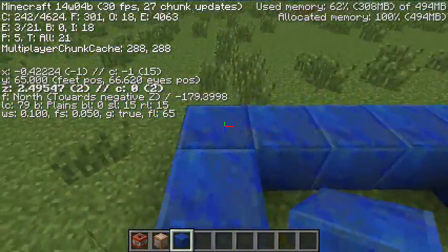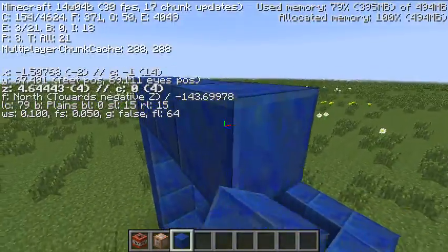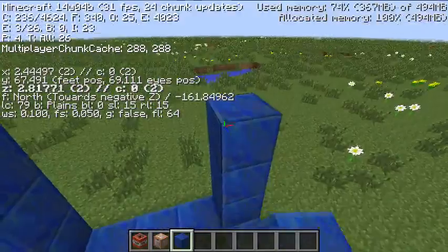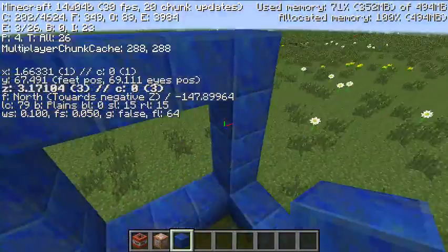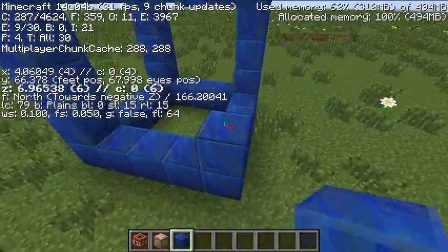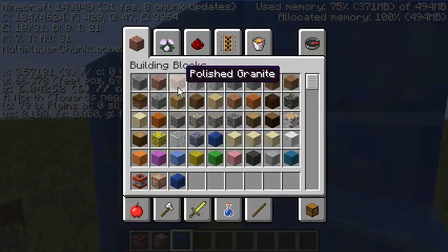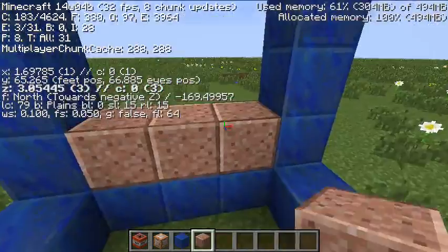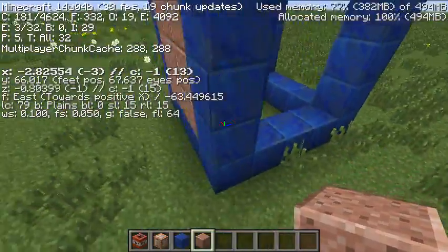I'm gonna make a little wireframe. Just so we don't get confused about what direction it's facing, I'm gonna fill in one of its faces so we can tell how it's moved. Otherwise you'll be like, oh did it rotate? Well, no it didn't. Polished granite. That looks so nice - looks like recycled cardboard or something.